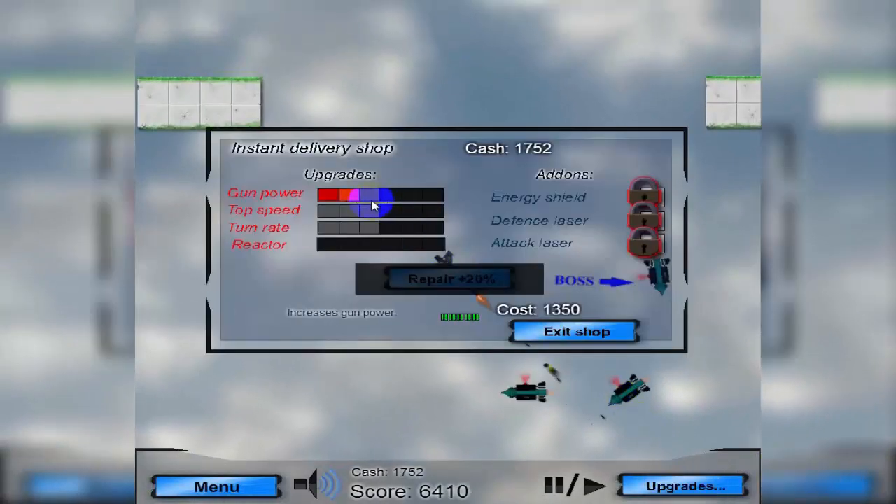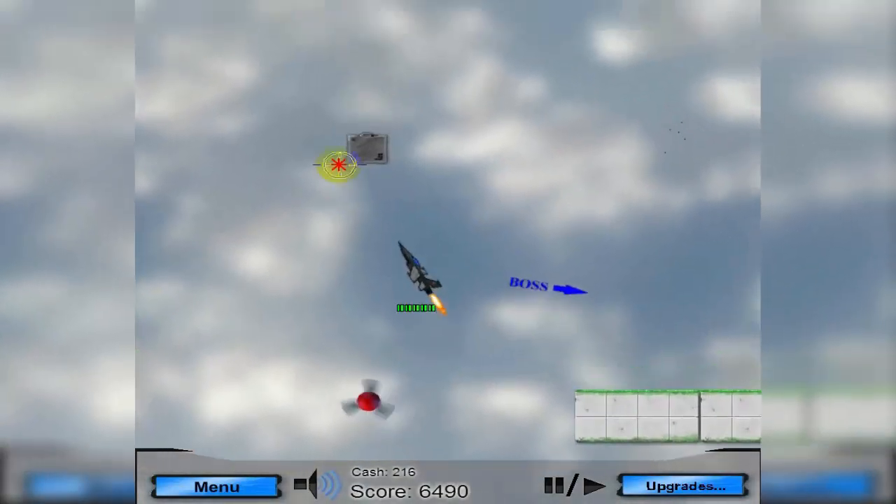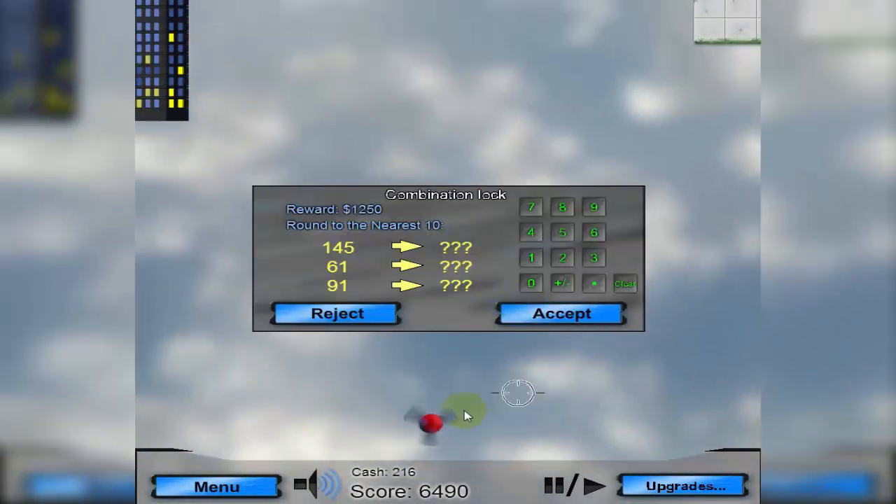I'm going to upgrade speed next because I'll need it to get away from the boss. I can probably go after the boss now, but I might want to grab a little extra money for health first. I'll accept the next set of rounding numbers and then get out there and take care of things.